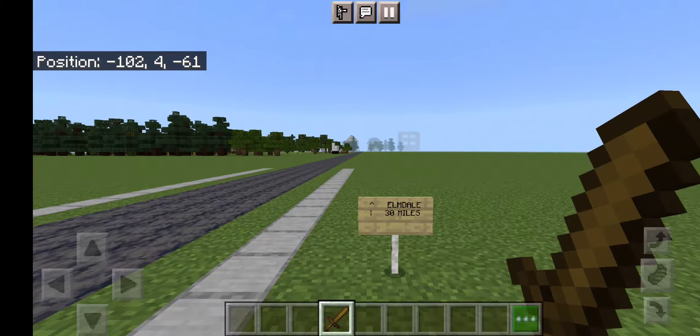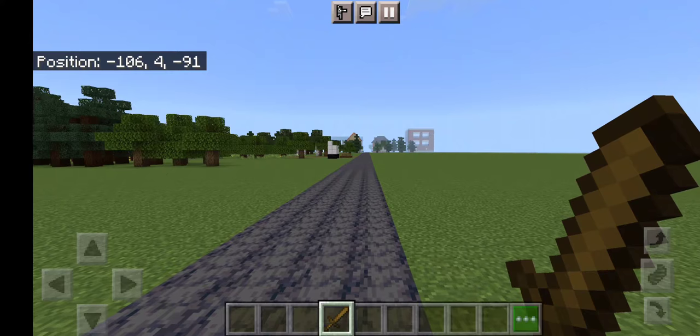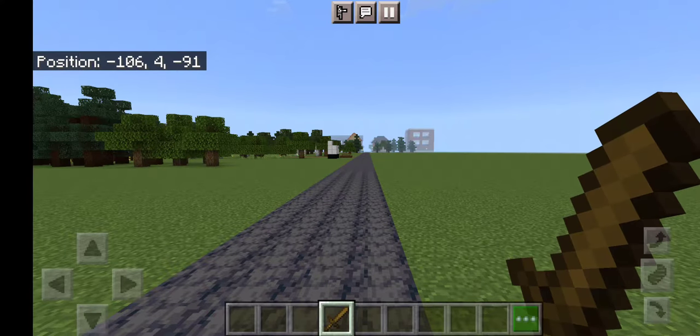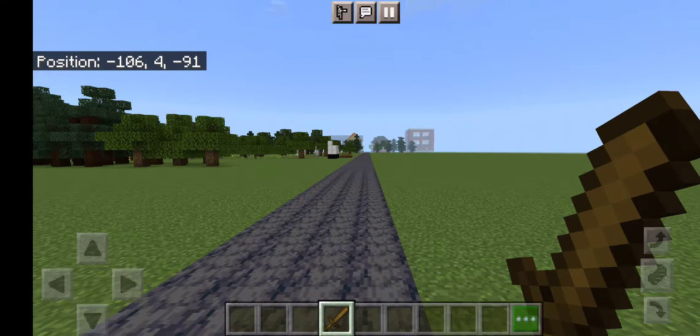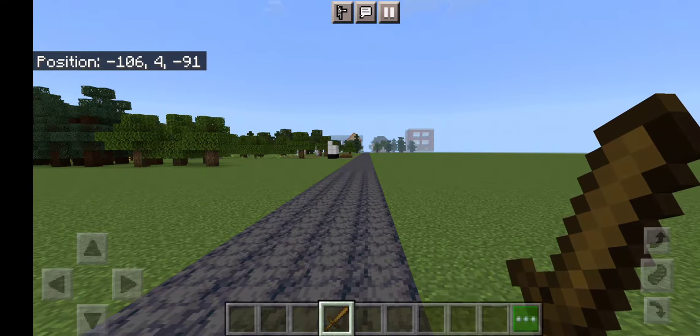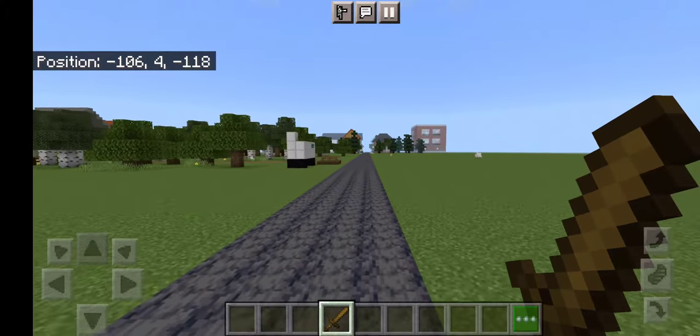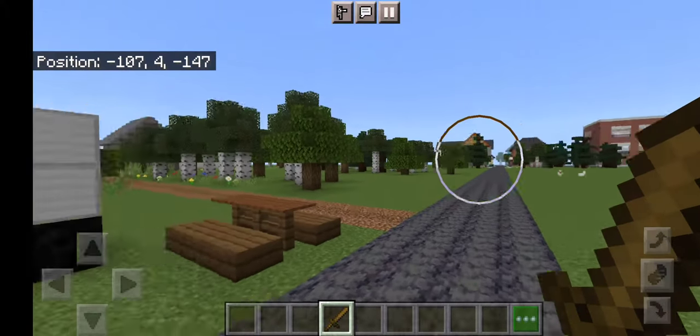Here we go — I have a sign: Elmdale, 30 miles, with an arrow. If you're wondering why I'm carrying a sword, it's because in Minecraft creative mode, just touching a block can destroy it. However, with a sword, it only does damage on hostile mobs, so I won't accidentally knock down part of a building if I bump into it. It's not because I'm particularly aggressive or anything. All right, let's go ahead and continue on towards Elmdale.